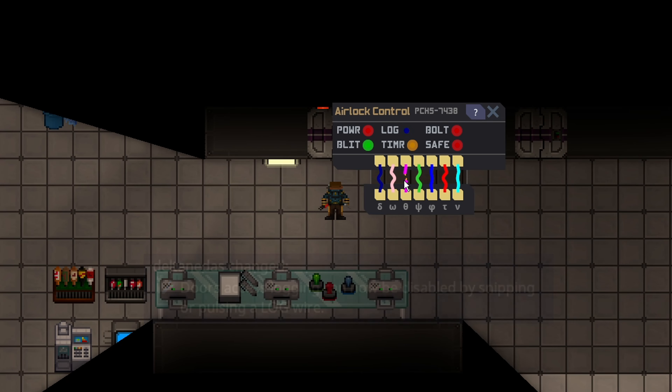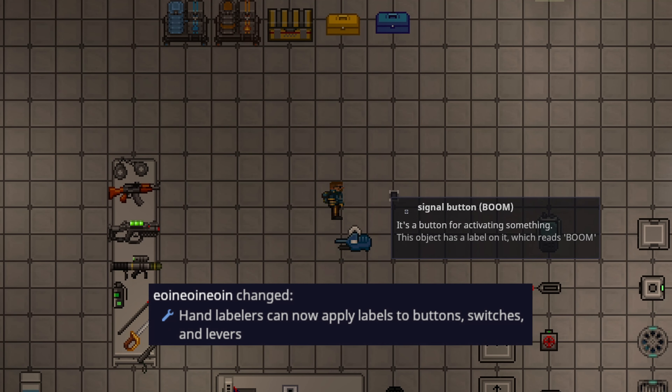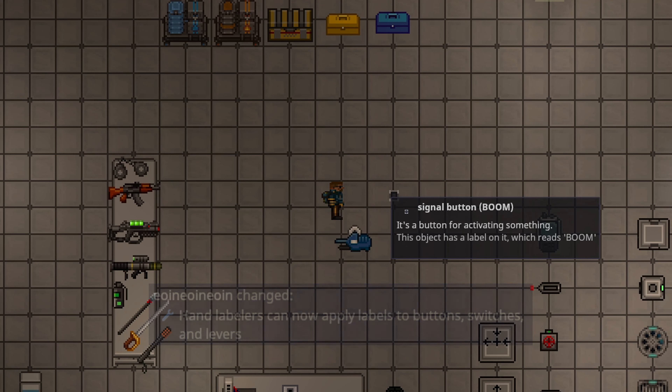New wire has been added to doors — the log wire. Snipping the log wire will hide your accesses to this door, and pulsing will also hide access. The point of this is to be able to trick detectives or anyone who might be investigating who's accessing doors.